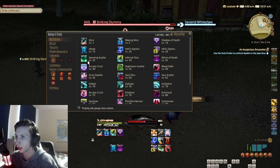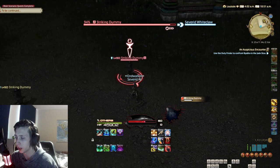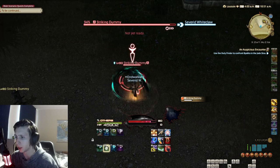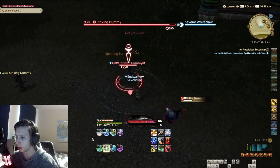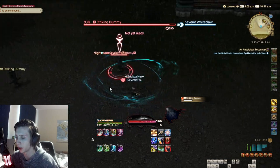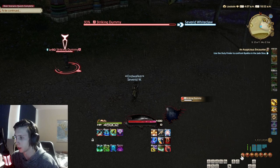Next are our AOE skills. I will group these two together since this is your standard AOE combo, named Spinning Scythe and Nightmare Scythe. This is just your standard 1-2 AOE combo, nothing too fancy. This will also build up the Soul Gauge, which we will get into a little bit later.